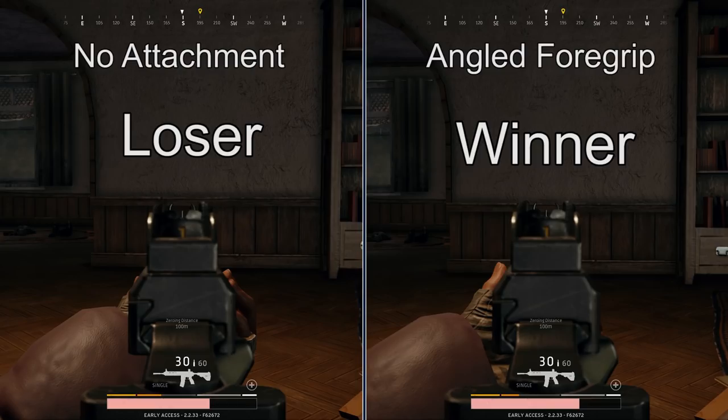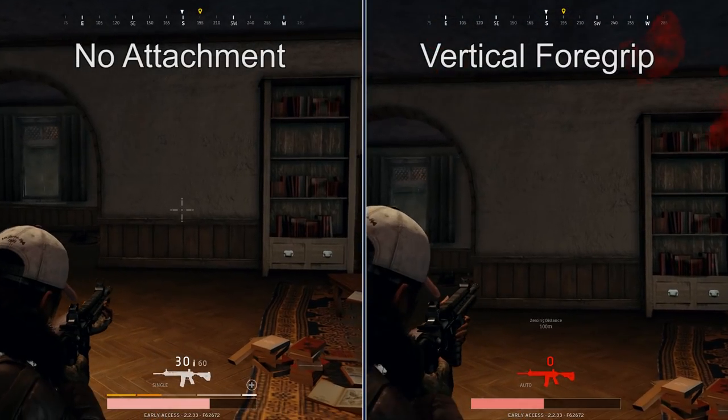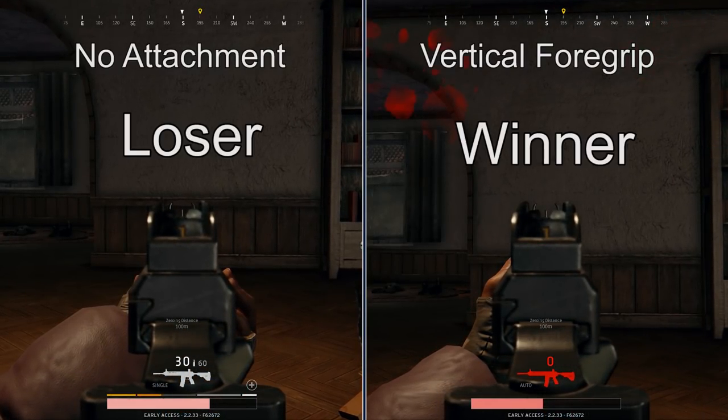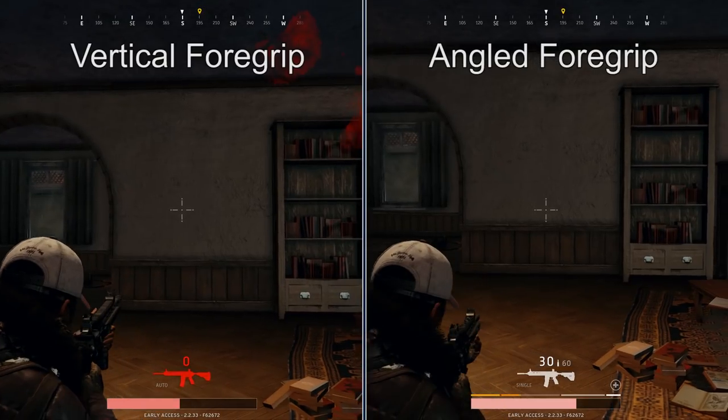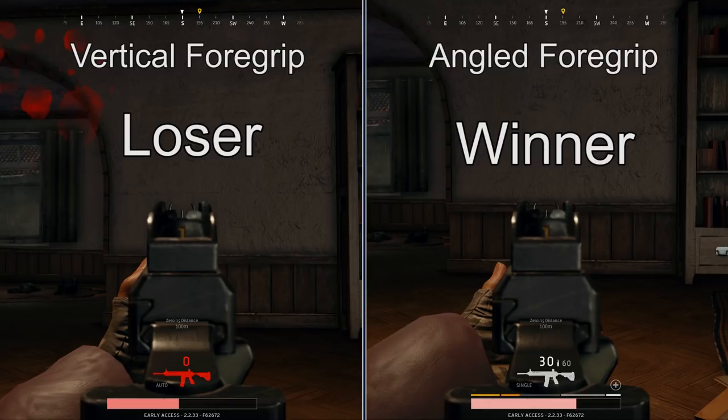We're talking less than a quarter of a second. The vertical foregrip also claims to make ADS faster, so let's take a look at that. And again, you probably missed it, so let's slow it down. As you can see, it is so minor. So let's take a look at both of them compared to each other. It seems like maybe the angled foregrip comes out on top, but it's really close — this could be a recording artifact. Either way, you're going to be seeing maybe tens of milliseconds added or decreased in your ADS time, so don't necessarily rely on these too heavily.